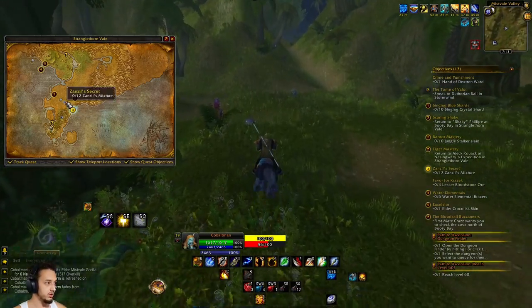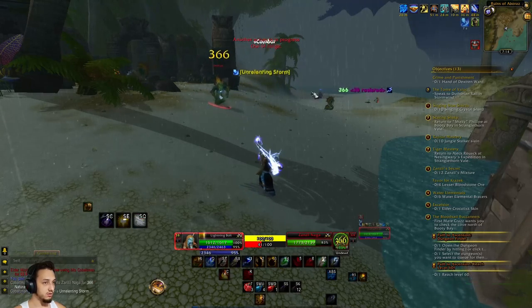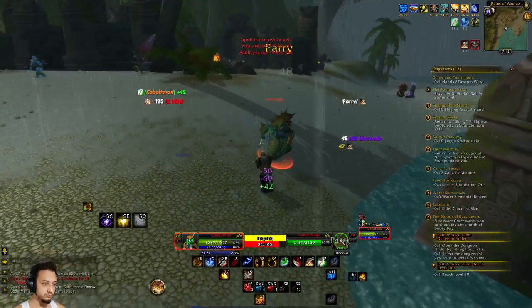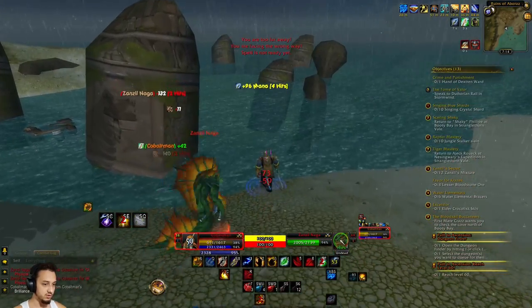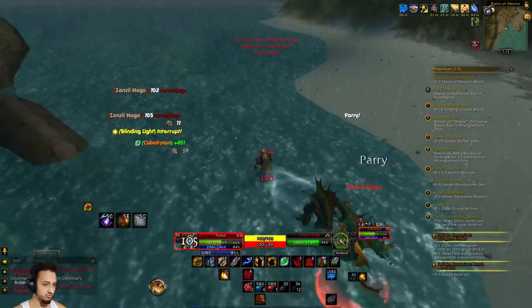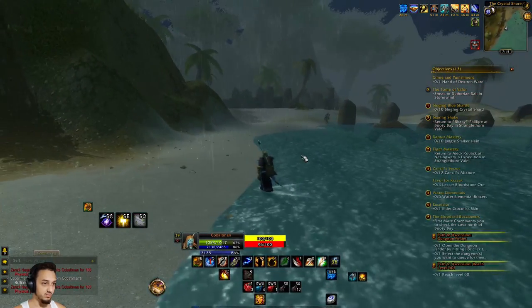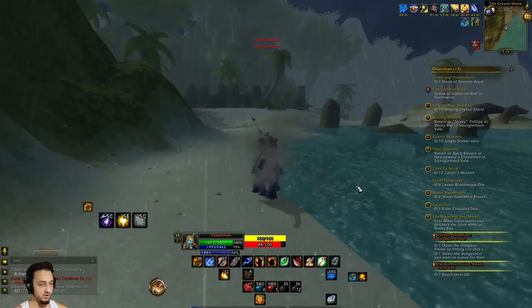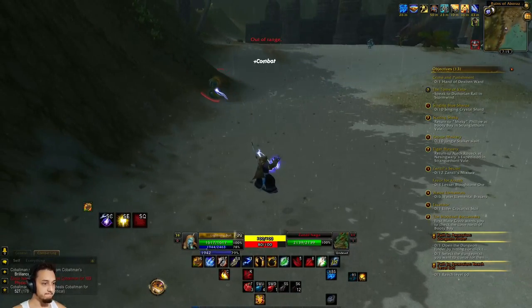We're heading over to the troll area to get these mixtures - over to these ruins, we just have to kill pretty much everyone here. We got a Torn over there and a little pet. Oh, we got two guys on us - let's use this ability. It's not going great - hop in the water, get a heal out, this is not good. He keeps interrupting us - let's hop in the water and dip out. He's level 44, that makes sense. We may want to tread carefully - they have a lot of health and a large level gap. We can take on one at a time but not two.